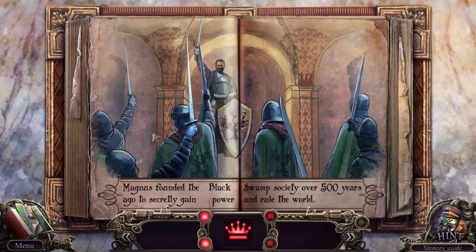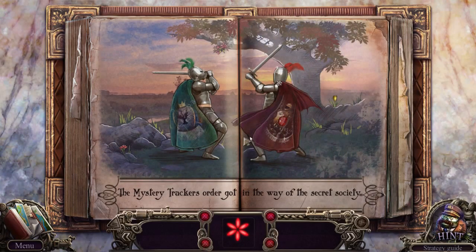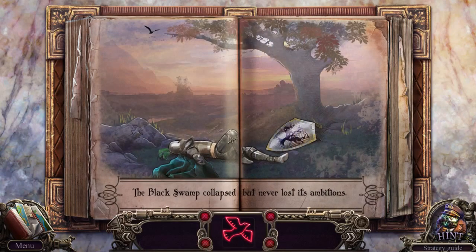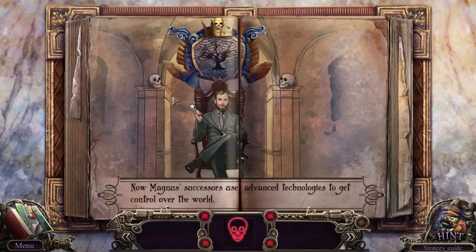So we're looking for crowns. Magnus founded the Black Swamp Society over 500 years ago to secretly gain power and rule the world. Need another crown — oh, fourth crown apparently. Mystery Trackers got in the way of the secret society. The Black Swamp collapsed but never lost its ambitions. Now Magnus's successors use advanced technologies to get control over the world.